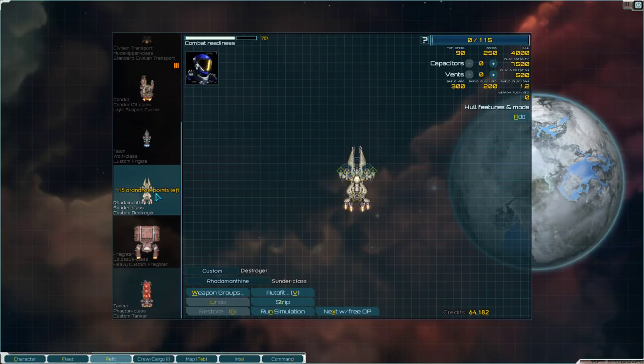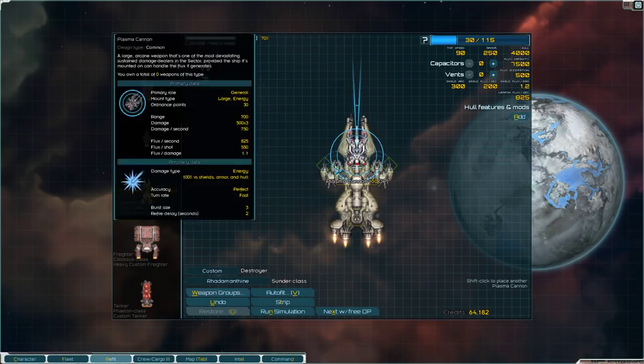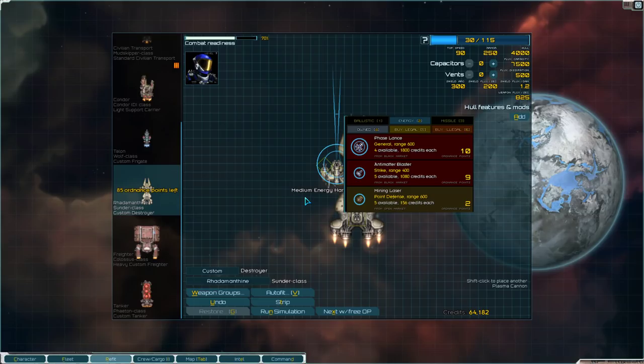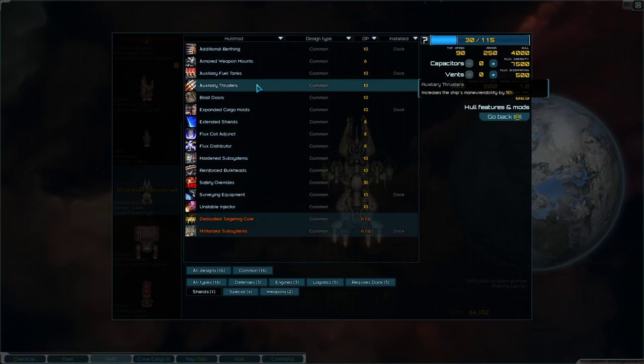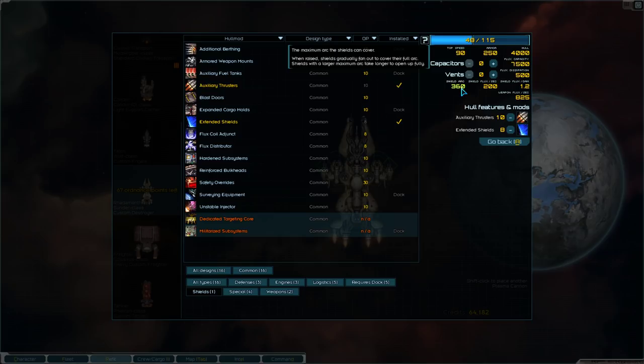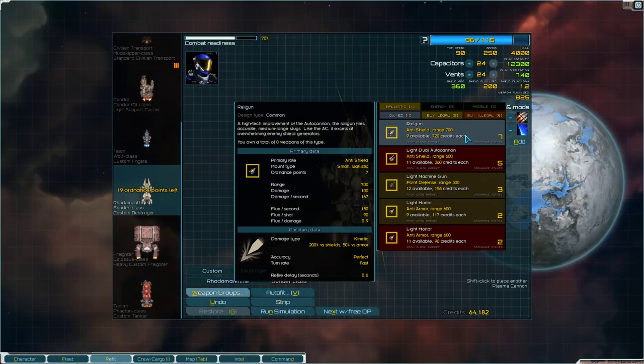This ship is all decked out and doesn't have any weapons. My Sunder also did not come with weapons, so I'm going to put a plasma cannon on it — that's a super huge weapon. That's one of the advantages of the Sunder: it gets a really devastating main attack. I also want auxiliary thrusters for maneuverability and extended shields for 360-degree coverage.